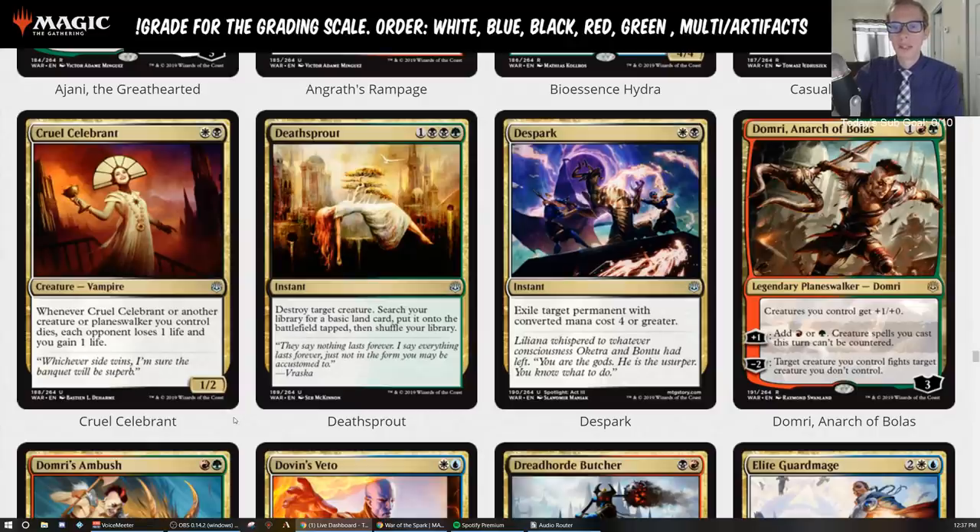We do have a free sacrifice outlet with Priest of Forgotten Gods, and Pitiless Pontiff is still a pretty good one-mana sacrifice outlet. This slots into a fringe deck for now — the Mardu Aristocrats deck. I'm going to go ahead and call this a C, kind of like Priest of Forgotten Gods from the last set — a powerful card for a fringe archetype. However, it has the potential to turn into a B if that deck turns into a highly played deck. Every token triggers it as well, which is pretty exciting.